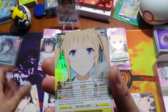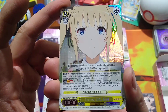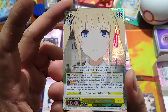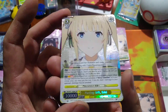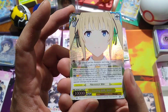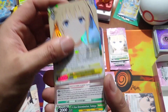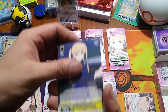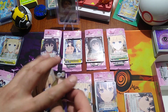Common, common — oh! An SR pull, holy smokes! SR means super rare. Look at the hollowig on that — take that in for a moment. That is gorgeous. We're gonna pull that off to the side. Uncommon, uncommon, uncommon — and we do get a rare. Holy smokes!